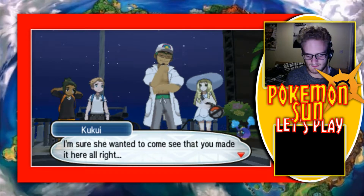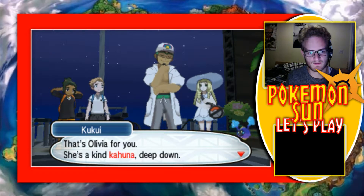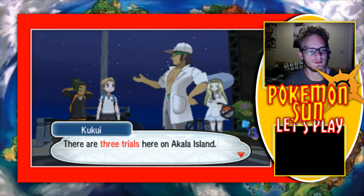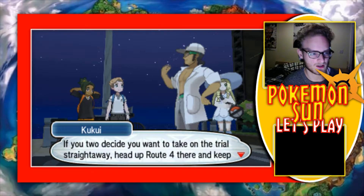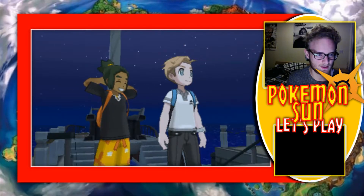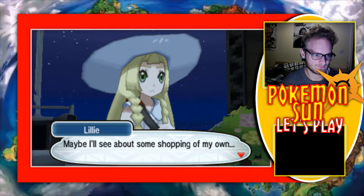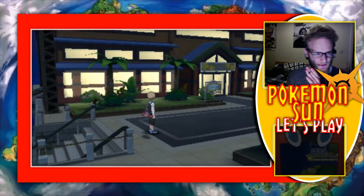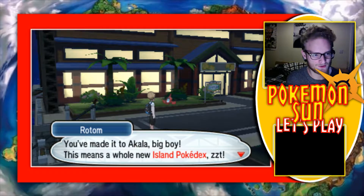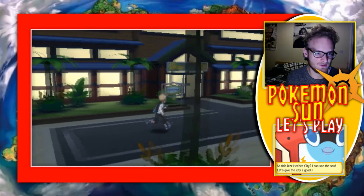Throw that ass in a circle. I'm sure she wanted to come see that you made it here, but she'll never admit to you — ha, that's Olivia for you. She's a kind Kahuna deep down. Oh, she's the Kahuna — that's pretty decent, I completely forgot. There are three trials here on Akala Island. If you want to take on the trial straight away, head up to Route 4 and keep going until you get to Paniola Town. Shoots — I know where I'm going first, and that is straight to the Pokemon Center. You made it to Akala, big boy. This means a whole new island Pokedex. I find it really strange that the Pokedex is now speaking to us.